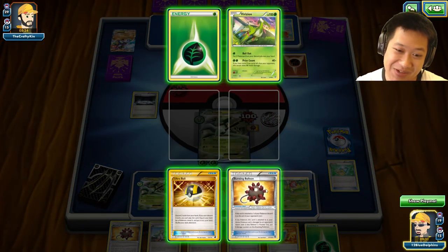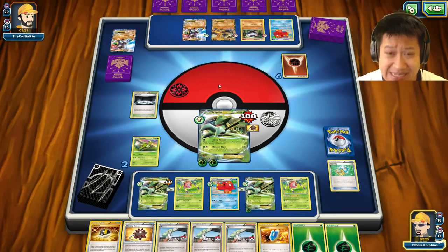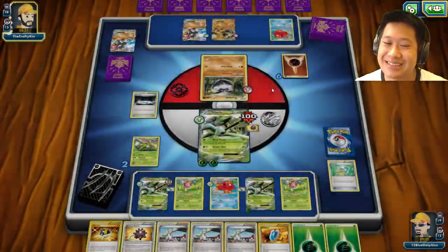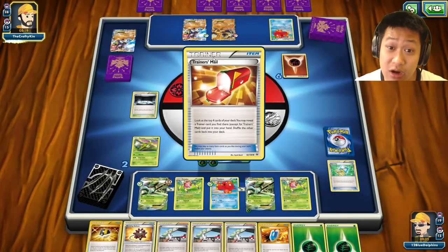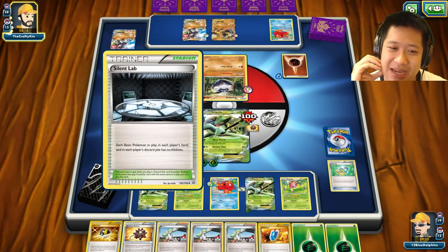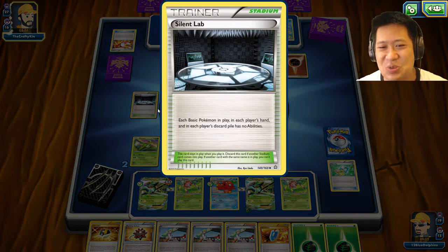There was an energy in my prize card too — I'm really far ahead. Weakness just sucks to go against; if this hadn't been a pure Weakness situation it would have been a much fairer fight. I'm going for the victory next turn if I keep my cards. Trainer Mail. What happens if Carbink Break comes out? It doesn't become basic anymore — the Silent Lab block may actually still apply. I think that's how it works.